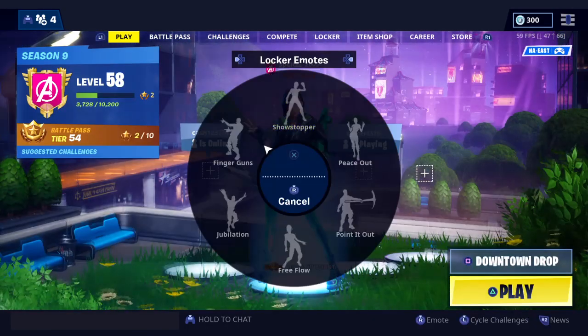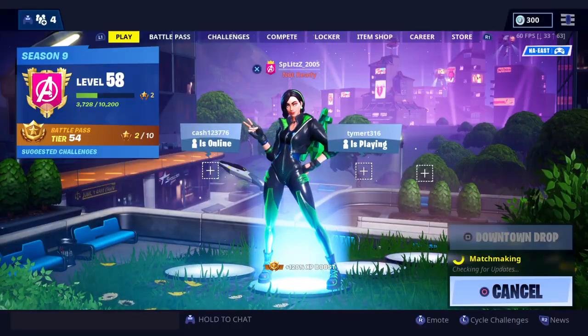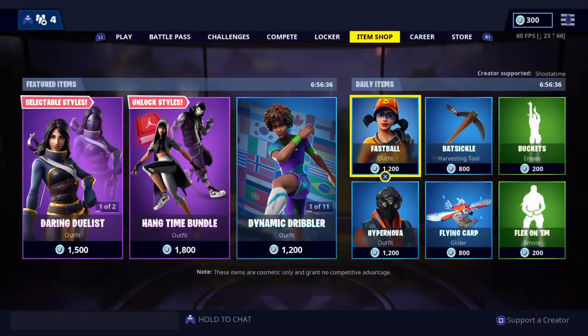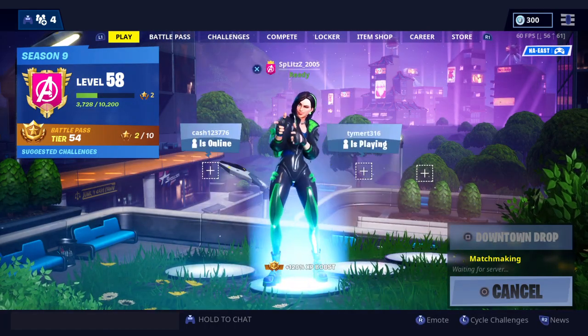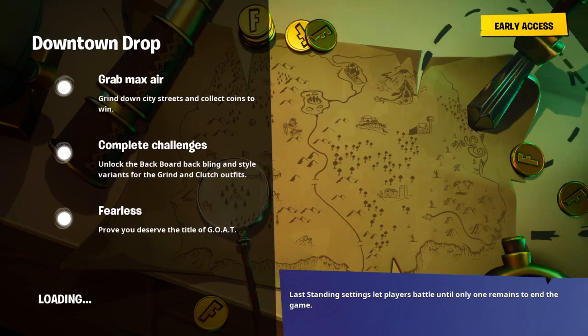Alright, so I'm just going to be showing you how to do that. I'm going to start uploading how to do the fort bytes, cause I'm really ahead of everything. You just need to load into a game of downtime drop and just wait until you're in there.